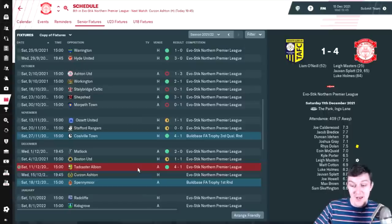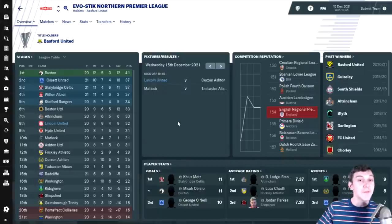The game after that we played Tadcaster Albion and got another 4-1 victory - Lee Masters, Jovan Splat with a brace, and Luke Holmes on the score sheet. Holmes had been out with injury, but played really well coming back. That puts us 8th in the table, only one point behind Boston and two points behind Stafford Rangers in the playoffs. A win today against Curzon Ashton could potentially put us in the playoffs.